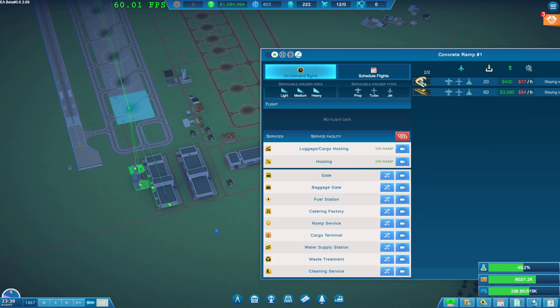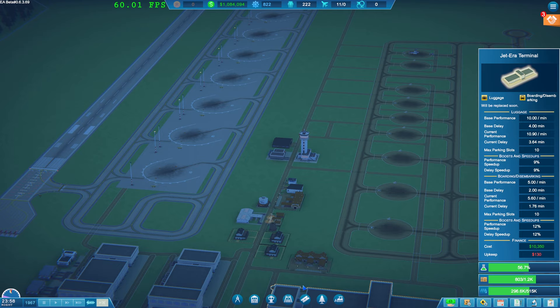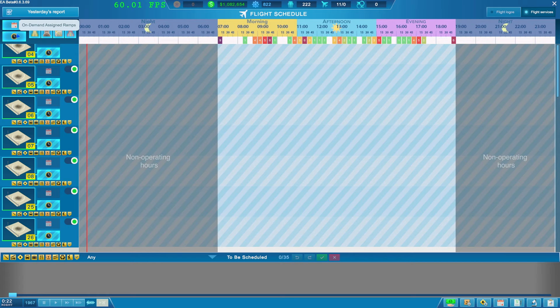So this is the jet area - jet error. What we're gonna have to watch out for is making sure the objects that come on these are correct. It's getting a little bit crazy. Let's have a look at the running scheduled flights.